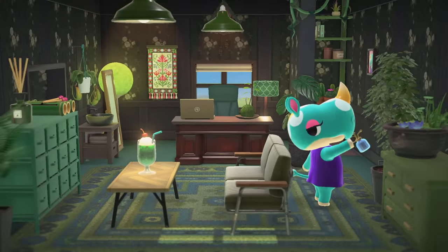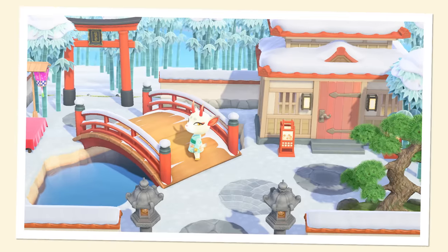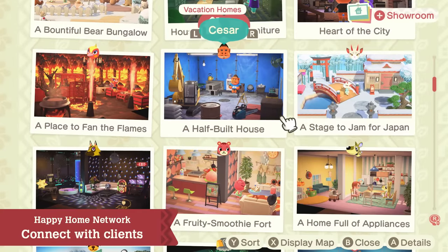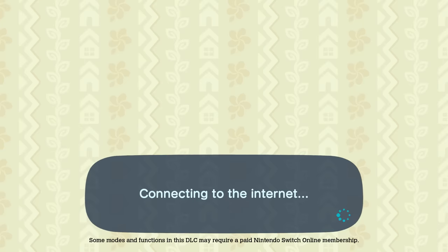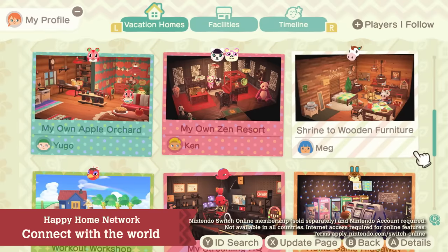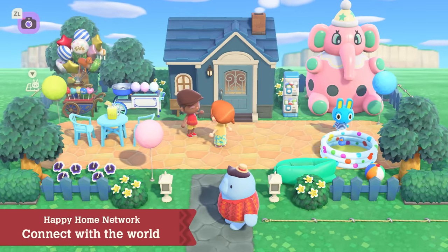The vacation homes you design are captured in photos as design samples, then recorded in the Paradise Planning portfolio. To view the portfolio, use the Nook Phone app Happy Home Network. From the app, you can visit the homes of previous clients and see how they're doing. By connecting online, you'll be able to share your designs with people from all over the world. Follow the designers you like and view their designs to spark inspiration for your own.